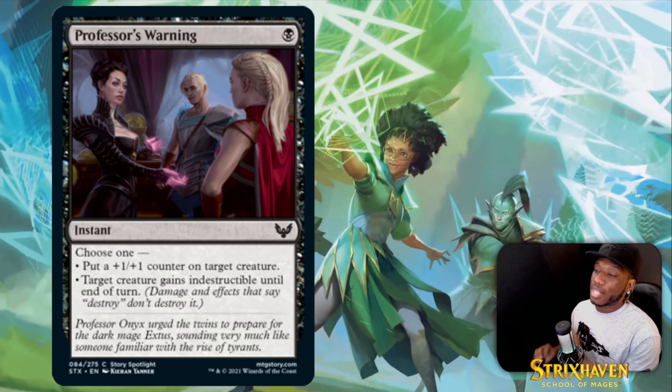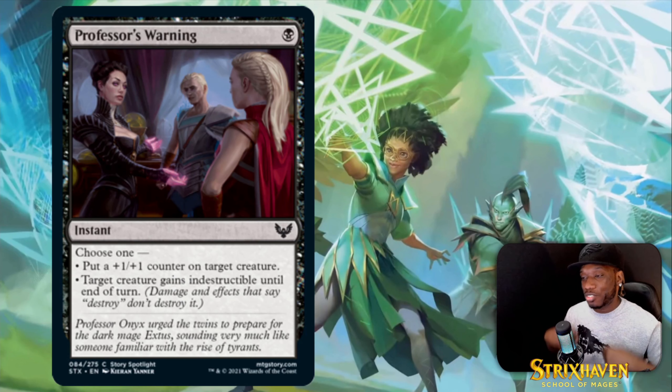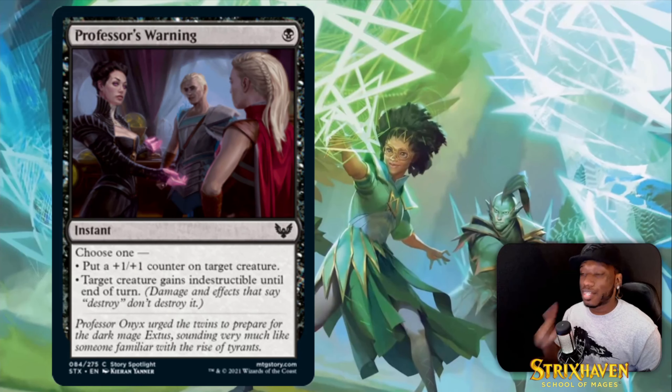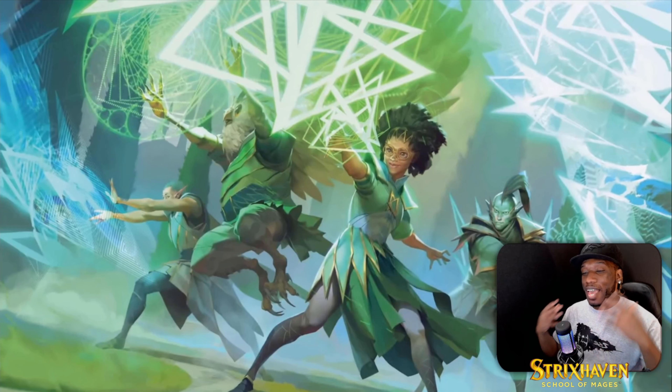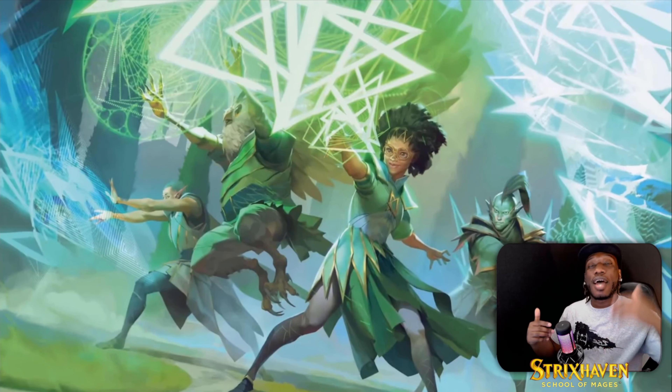Then we got Professor's Warning — a one-drop instant for black. You choose one: put a +1/+1 counter on target creature, or target creature gains indestructible until end of turn. This is an uncommon, but cards like this allow you to trigger all your magecraft at instant speed for one mana. It costs one to give a creature indestructible — you can copy it and trigger more. I appreciate them making instant-speed protection that actually does something on the battlefield for just one mana.